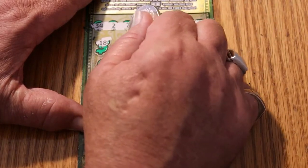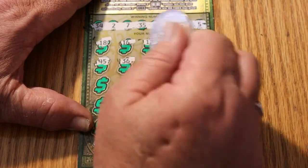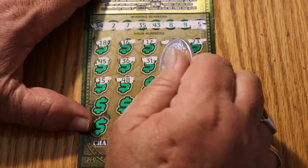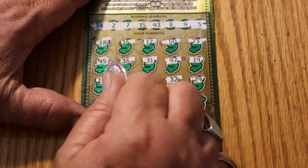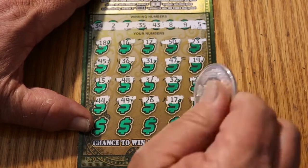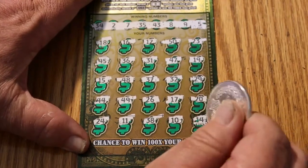18, 16, 12, 50, 23, 45, 36, 31, 47, 19, 15, 48, 38, 37, 32, 29, 44, 49, 26, 17, 20, 24, 11, 38, 10, and 14. So we've got nothing down below.